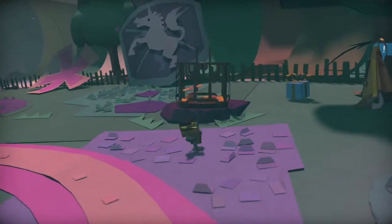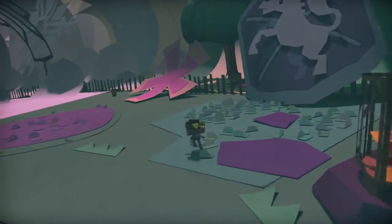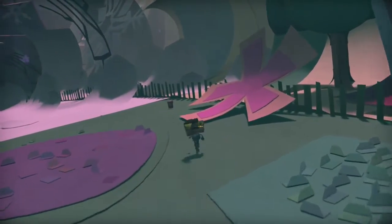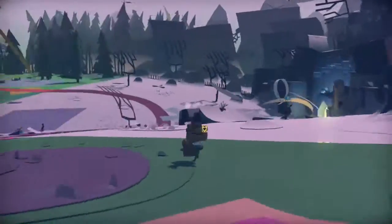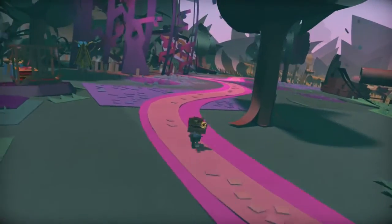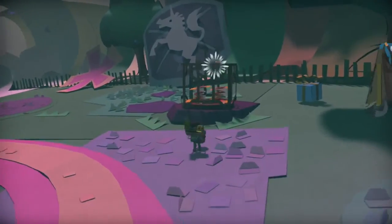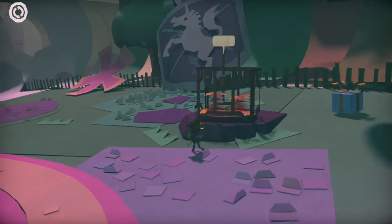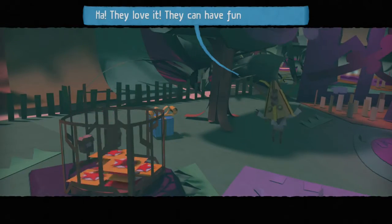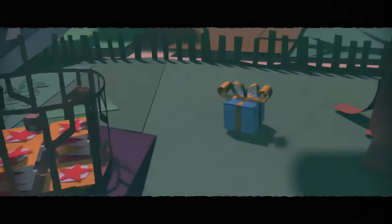He doesn't like throwing from that direction, so you have to throw from the front only from the looks of things. And look — there's a third gopher, we've been quite lucky here. Remember, you won't be able to unlock everything the first time you're here. I'm going to put everything in one video, but you will have to progress further in the game to get some of the unlockables on this stage.